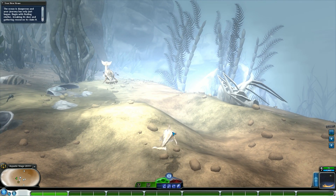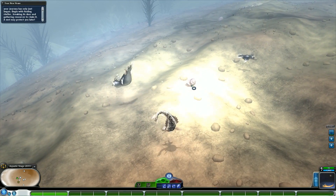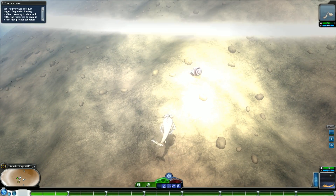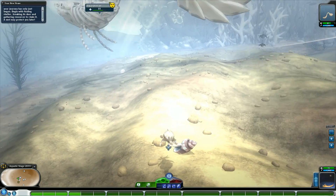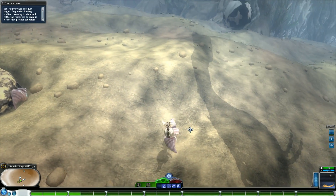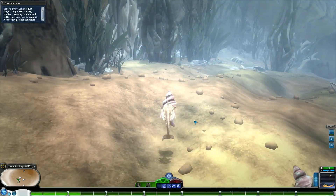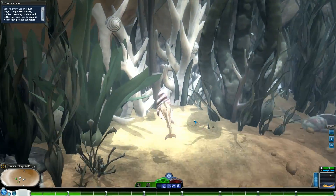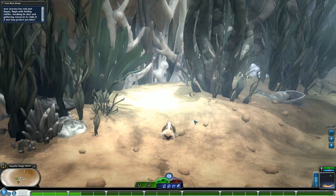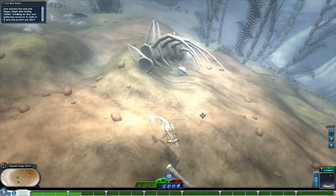Now that we have our own little buddy, it is time for act two. The ocean is dangerous and your journey has only just begun — begin by finding shelter, breaking its door, and gathering resources to claim it. A nest may protect you later. That alludes to the fact that yes, these nests may prove to be very useful later on. Depending on the luck of the player, they might be in danger with not enough health potions, and they can unlock protection by going to shelter.